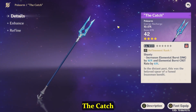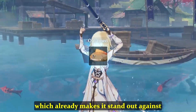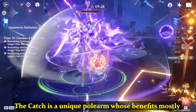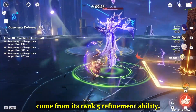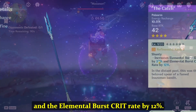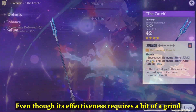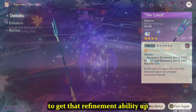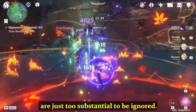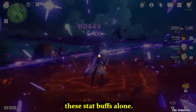At number 8, we have the Catch. This is a weapon that can only be obtained by fishing, which already makes it stand out against the rest of the 4-star weapons, even though it's rather difficult to obtain. The Catch is a unique polearm whose benefits mostly come from its 5-refinement ability, which increases elemental burst damage by 32% and the elemental burst crit rate by 12%. Even though its effectiveness requires a bit of grind to get that refinement ability up, the increase in elemental burst damage and crit rates are too substantial to be ignored. It edges out the Luxurious Sea Lord and the Bell through the stat buffs alone.